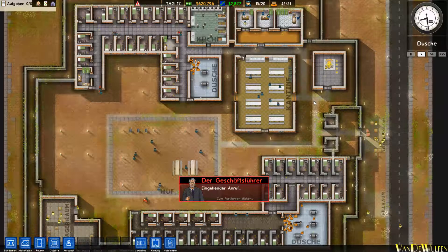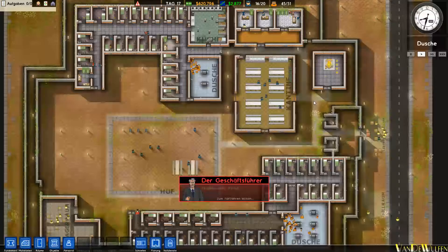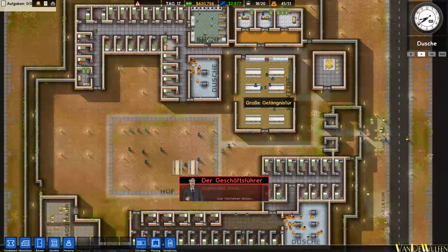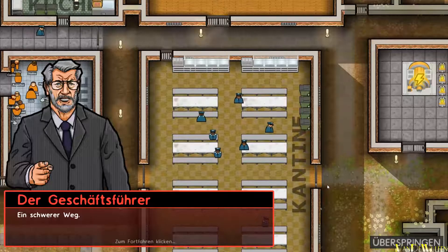Wir dürfen uns hier schön ausleben. Wir spielen erstmal die Kampagne. Die Kampagne besteht aus fünf einzelnen Missionen und wir beginnen einfach mal damit, dass wir uns anhören, was unser Geschäftsführer sagt. Ein schwerer Weg.